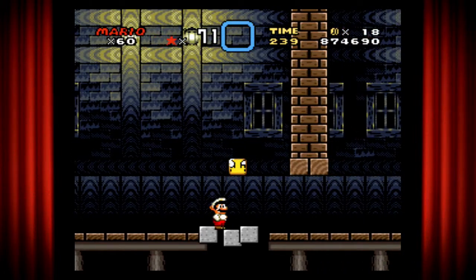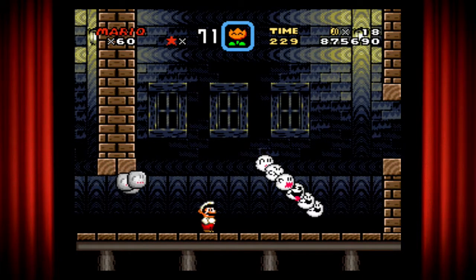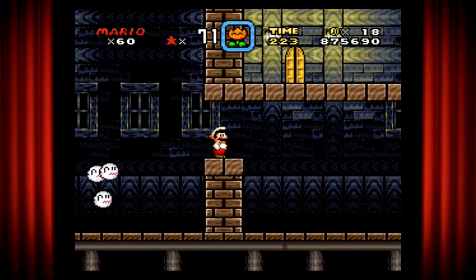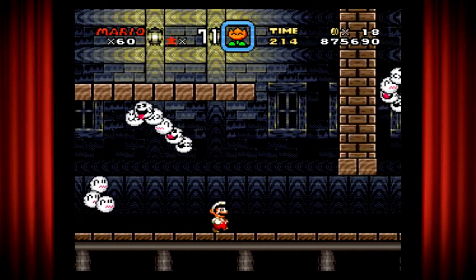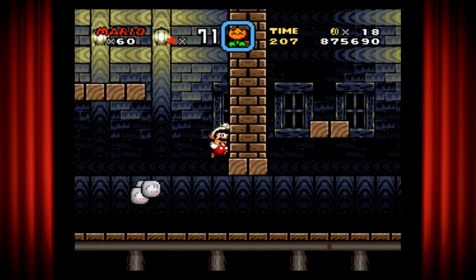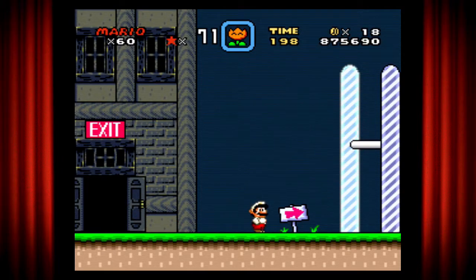One of these ghosts just turned into a block or brick. I'm gonna have to lead these ghosts to follow me into this area so I can jump on top of them. There we go, thank you ghost, you're very helpful — and there's the exit.